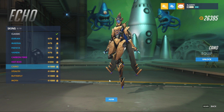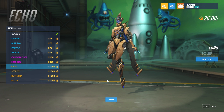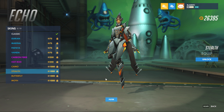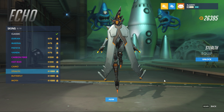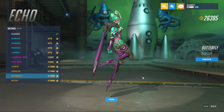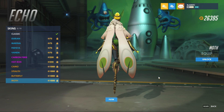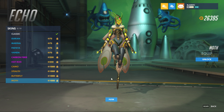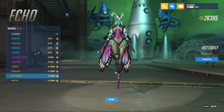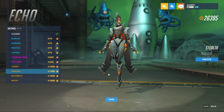First Legendary is Camo. That looks pretty cool — it looks like it's got a little more detail than they would normally have in the Legendaries. The next one is Stealth. Yeah, that looks pretty cool. Then we have Butterfly. And Moth. I don't know what it is, but it looks like these skins have more detail than they normally would. I don't know if they changed the way they're handling it, but they definitely look better than they normally do.